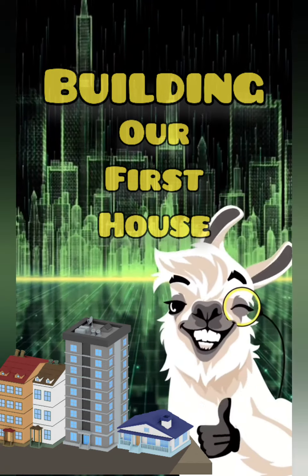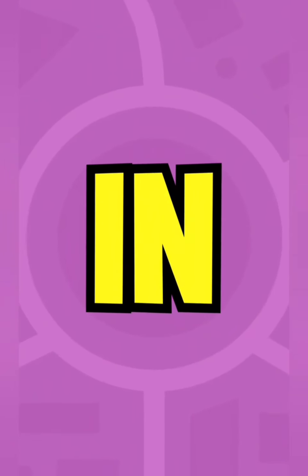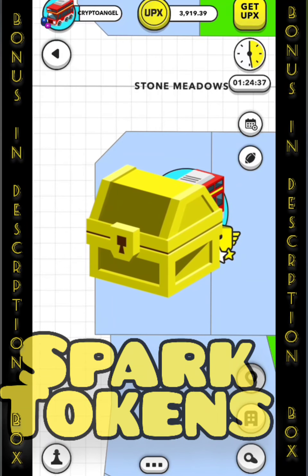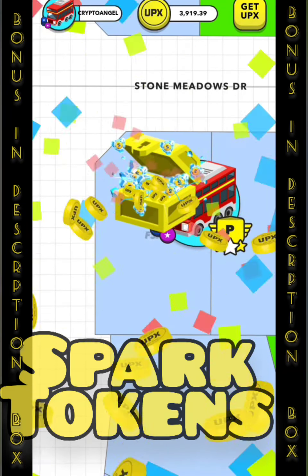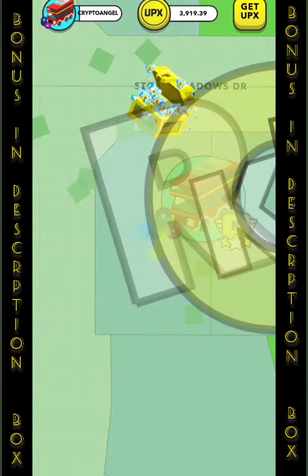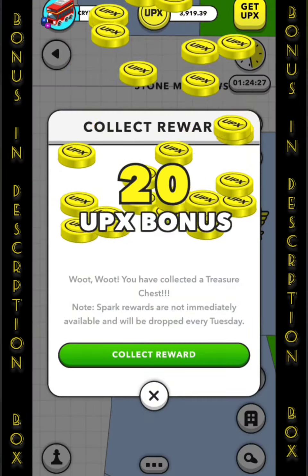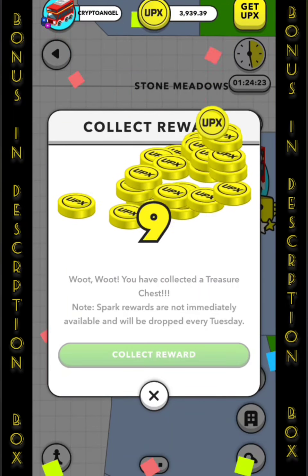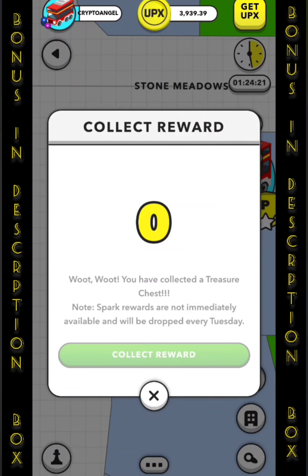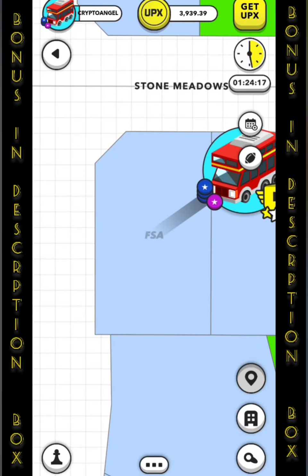To make this possible we needed spark tokens, so first of all we went around on the treasure hunts and collected as much spark token as possible. We actually made it to 0.17 spark tokens. The minimum to actually build a house is 0.1, and the less spark tokens you have the more hours it will take. Spark tokens are supposed to be paid out on Tuesdays.